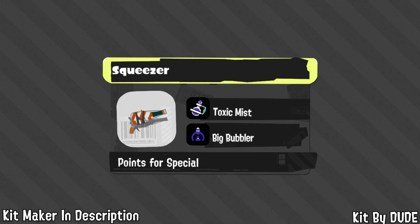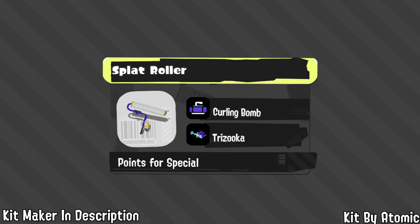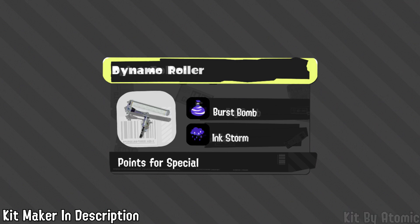Next up is Carbon Roller, with Omega choosing the classic Splatoon 1 Burst Bomb and Trizuka — Burst Bomb is insane for combos, paint, mobility, and poking, and Trizuka deals with longer-range threats that Carbon struggles with. For the Roller, Atomic, a 2900 roller player, believes Curling Bomb is perfect for the mobility it provides, but would swap in Trizuka over Big Bubbler to deal with longer-range threats. Curling Bomb also has nice synergy with Trizuka.